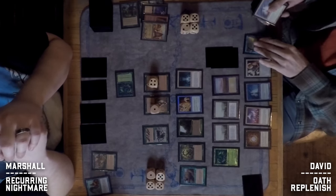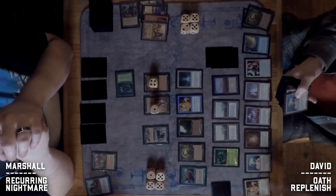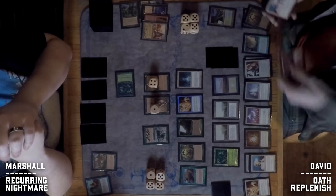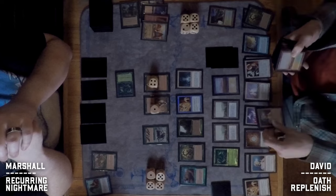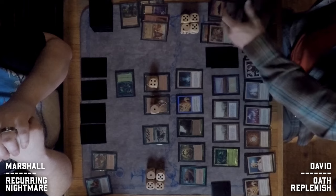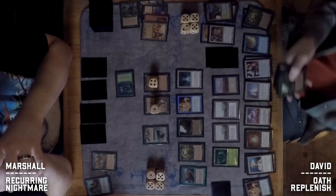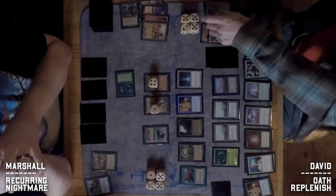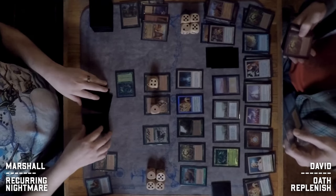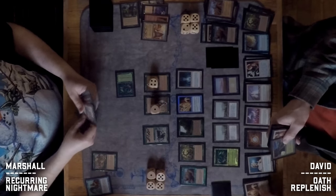There's some confusion at the table as players figure out what's left in David's library. He seems to be indexing exactly what remains in his deck — checking whether a Replenish even makes sense. There is a Crossroads/Vergeway still not milled, so he can still put some cards back on top. It seems David doesn't have a blue source yet.